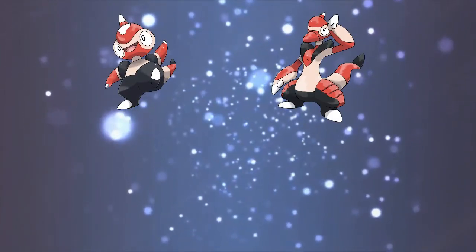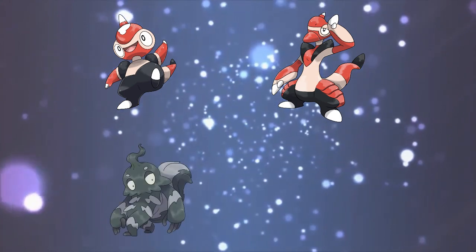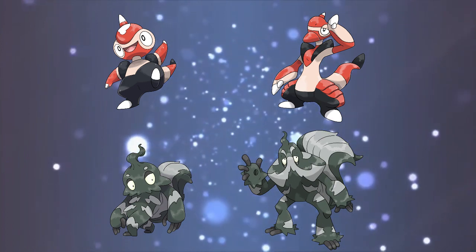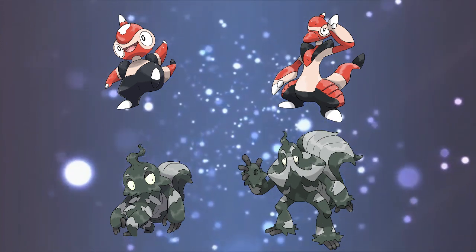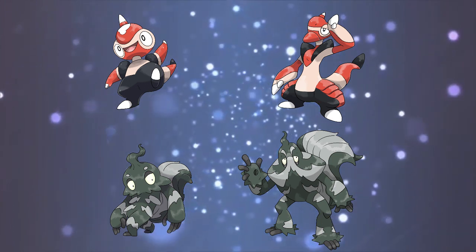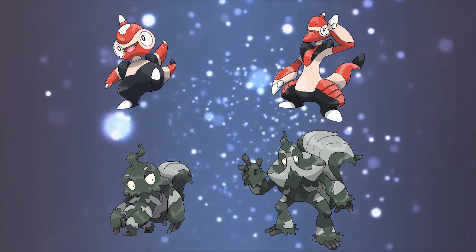So here are my entries for the Fakemon Ultra Collab 2023. Reptoderm and Direpoderm, who represent day, and Noctape and Sastench, who represent night — together representing the idea of duology. Opposite sides of the same coin, both nondescript creatures with many similarities and dissimilarities all at the same time.